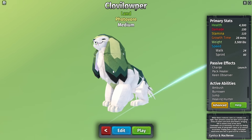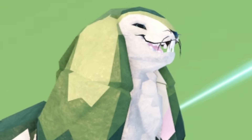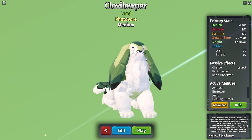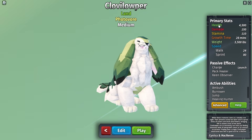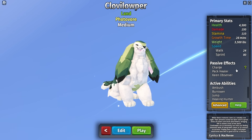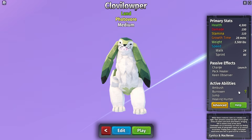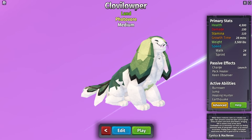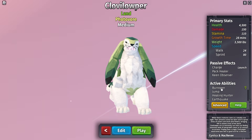Let's check the Cloven Loper first — what the heck, just look at that thing! It has 4,500 HP, 150 damage, and 28 minutes to grow. Its passive effects include Charge, Pack Healer, and it's a healer. Its abilities are Ambush, Burrower, Jump, Healing Hunter, and Earthquake. I'm surprised it has Charge and Earthquake and it's also a healer — that's pretty cool for a medium-sized creature.